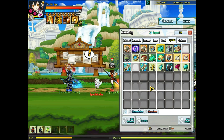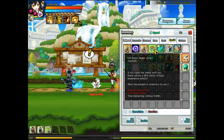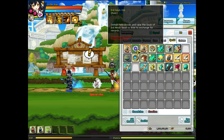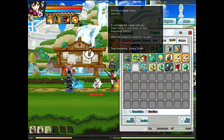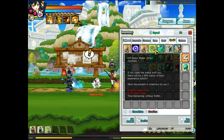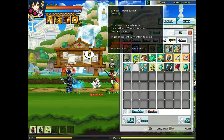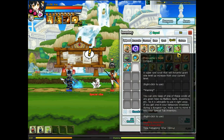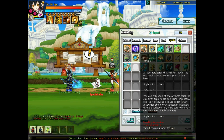Both of them are from events. This one is from the Psychic Tracer launching event, and this one I just exchanged my orbs from Ariel. I think they stack because they are different kinds of EXP medals, so that means I can get 45% bonus EXP.